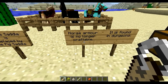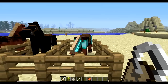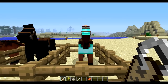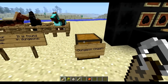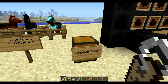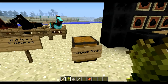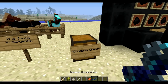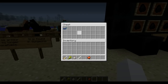Horse armor is no longer craftable — it is found in dungeons. Here's a horse with the armor. I don't have a dungeon to prove it but here's a dungeon chest. Oh wow, look — it has horse armor!